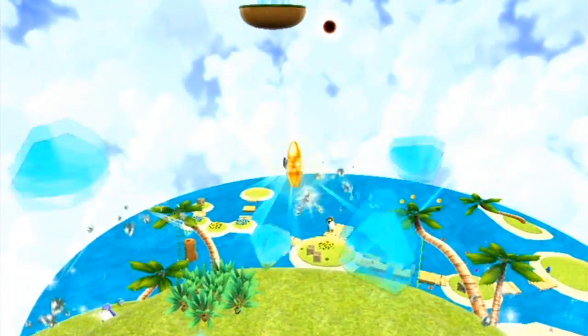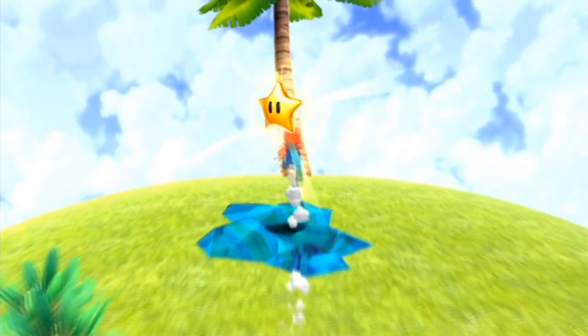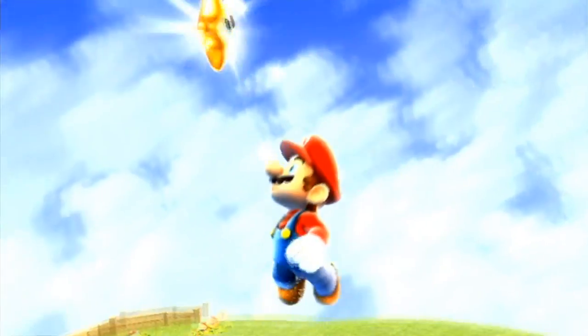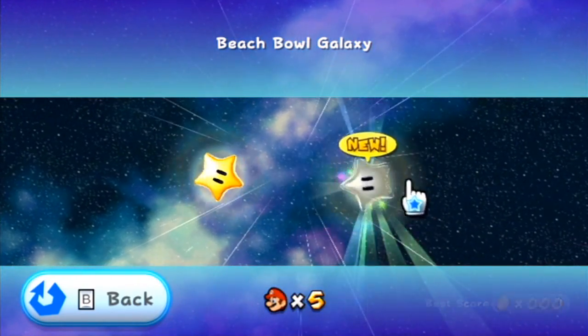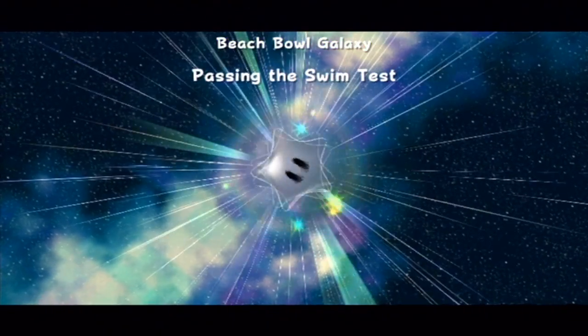And here we go! We just broke down the ice-shattery icicles, and by collecting those five little pieces, we just got ourselves our first tropical star. Alright, here we go! We are back to the Beach Bowl Galaxy! We're gonna continue with passing the swim test! Now, I know that I can swim quite well — let's see if Mario's gonna be able to.